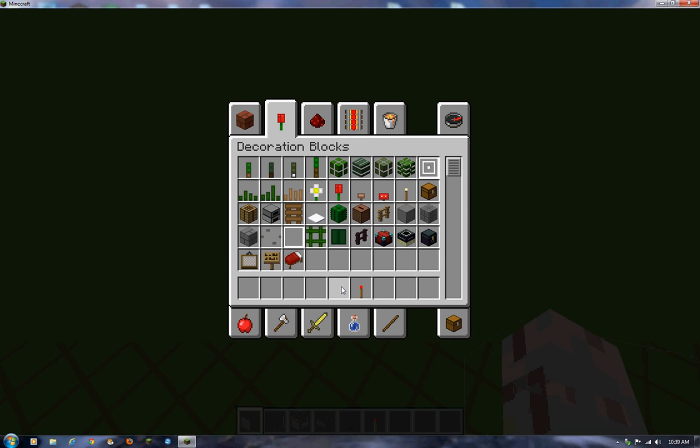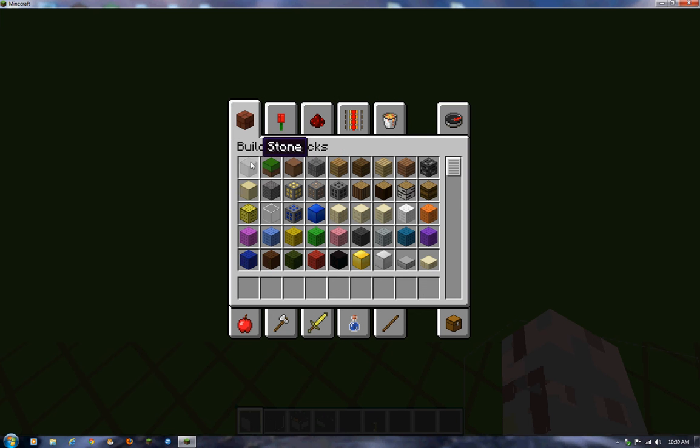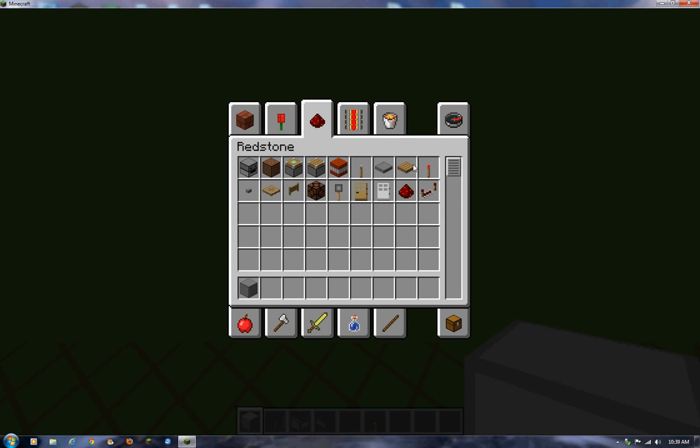This is a working sticky piston door. I do not know what to show you guys how to make. Technically this would also count as a how-to-make-it video, because it was a how-to-make the ender games. So I guess this will just be an extra part of randomness until I figure out what I want to do.